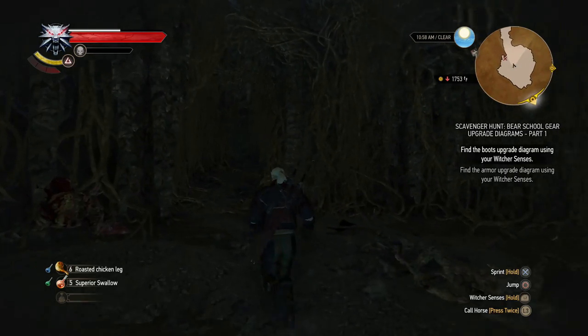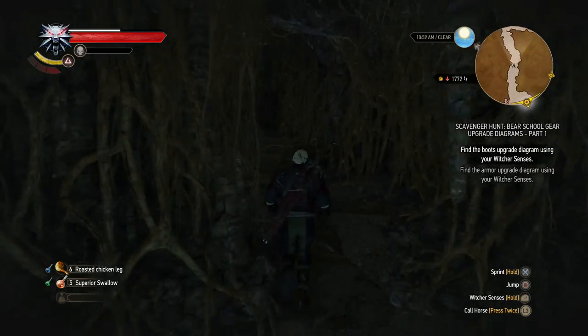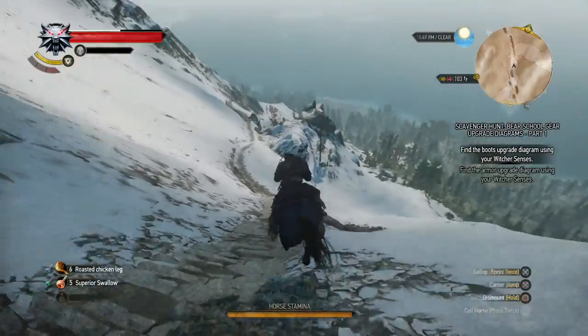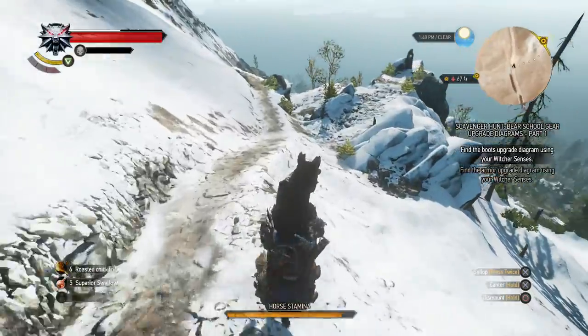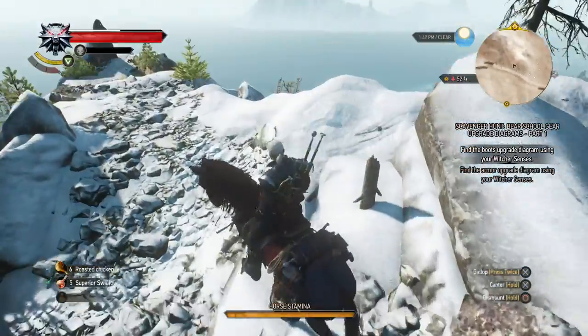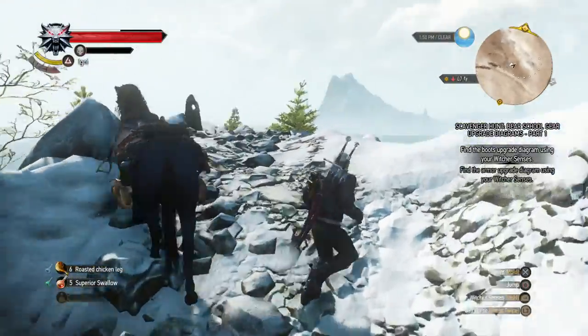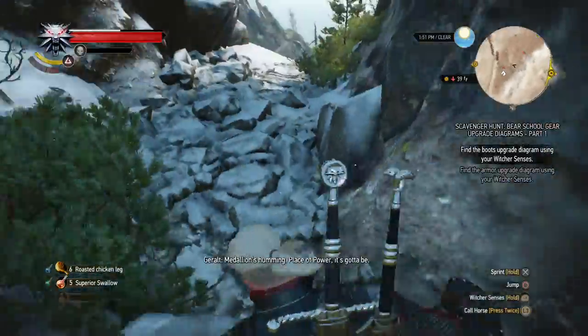I'm gonna exit this cave again and we'll go towards the boots upgrade diagram location. Look at this view. The marker points us in the direction of this place of power and I'm not really sure what Roach is doing now. Let's check out this place of power as well. That was not what I wanted to do.